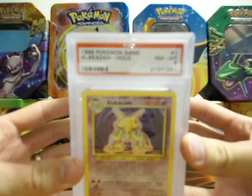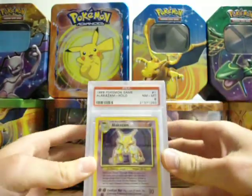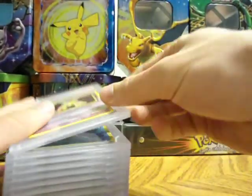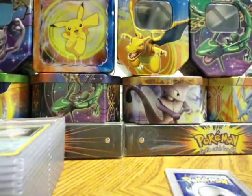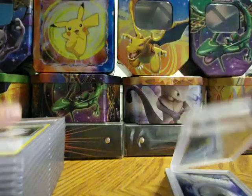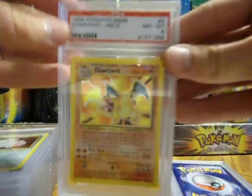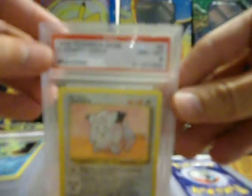Next I have a PSA-graded set — all PSA graded near-mint/mint 8. It's going to be the base set holographics. Of course you just saw the Alakazam, Blastoise... everyone graded 8.